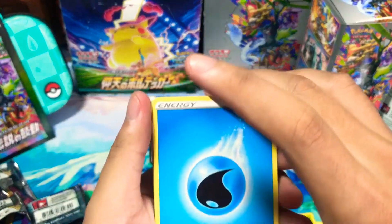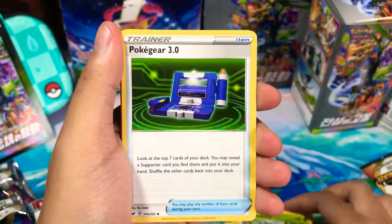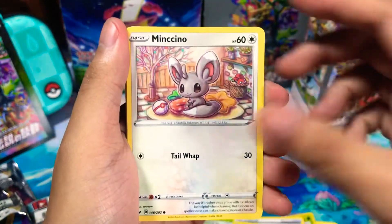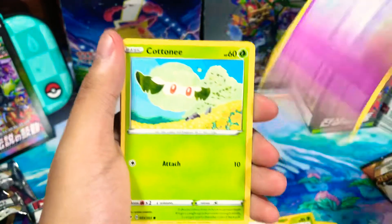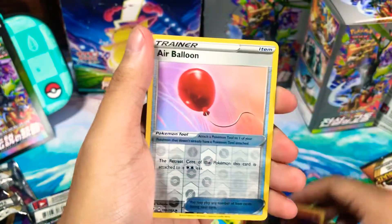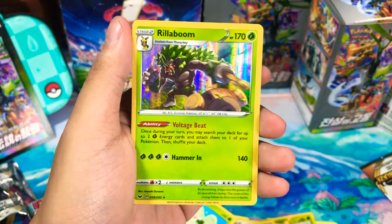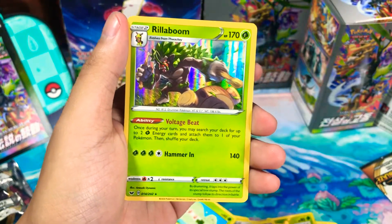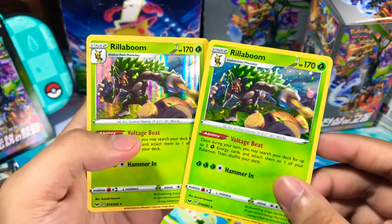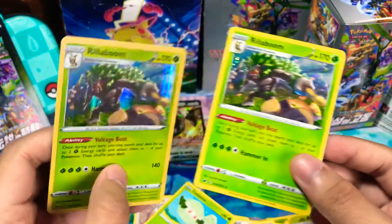For our last pack, let's start with the water energy, Big Charm, Thwackey, Pokégear 3.0, Krabby, Minccino, Galarian Ponyta, Cottonee, Scorbunny, a reverse Air Balloon, and boom — another V! Boom! So this one's better than this.